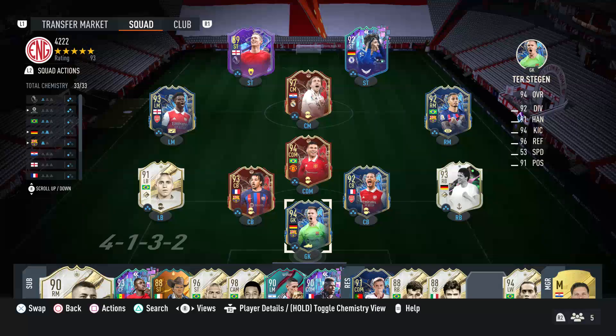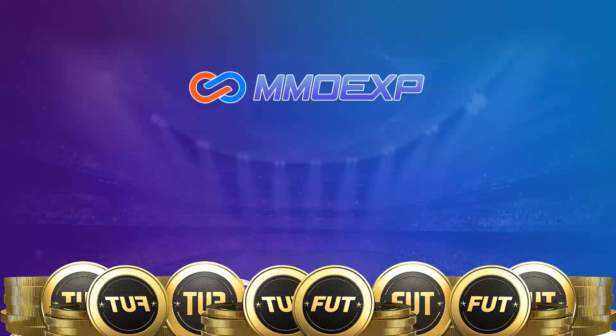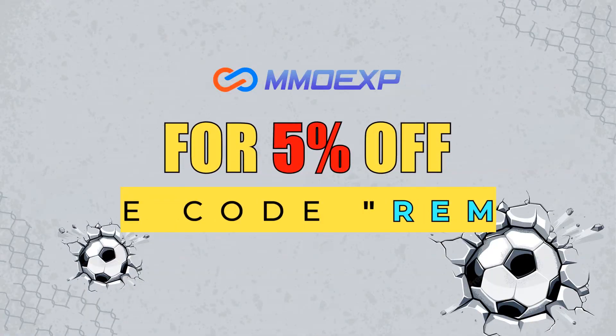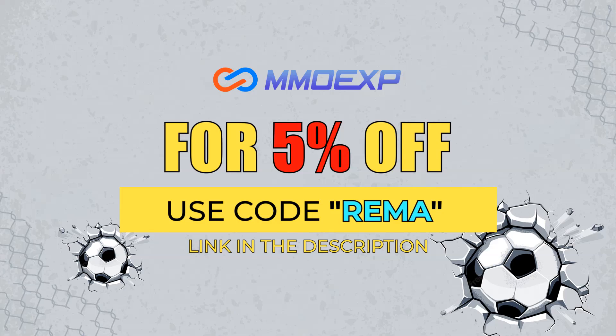Before we get started, I would very much appreciate if you could drop this a thumbs up. It's time for shapeshifters, so if you guys need any coins, make sure you check out mmoxp.com — their link is down in the description. They're fast, cheap and reliable, and if you use my code RIMA, you can get yourself a very nice 5% discount.